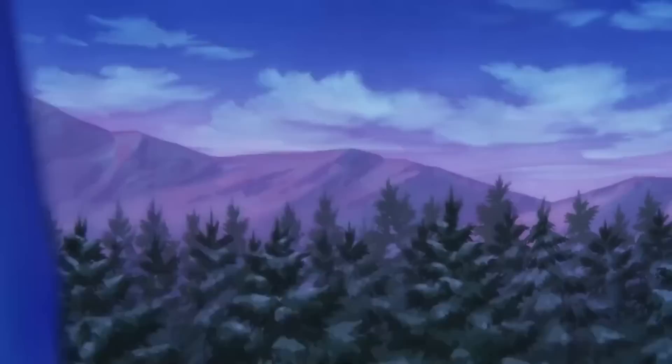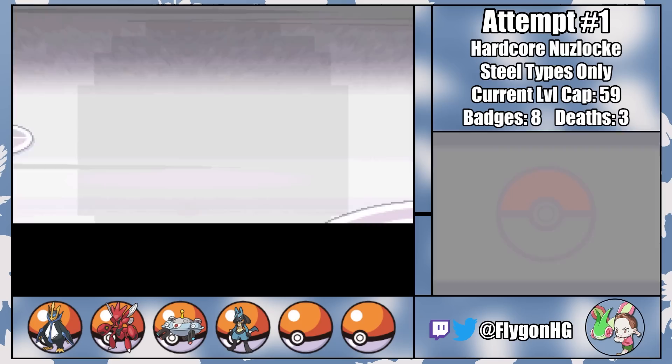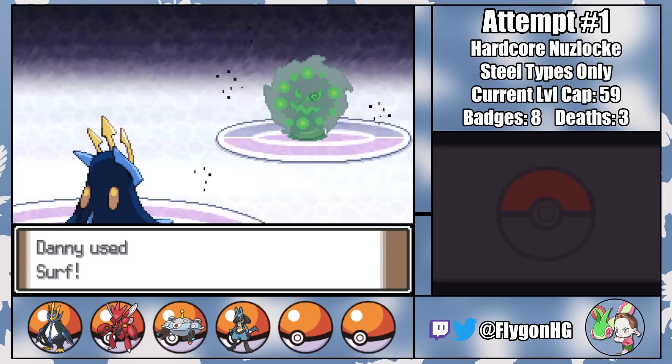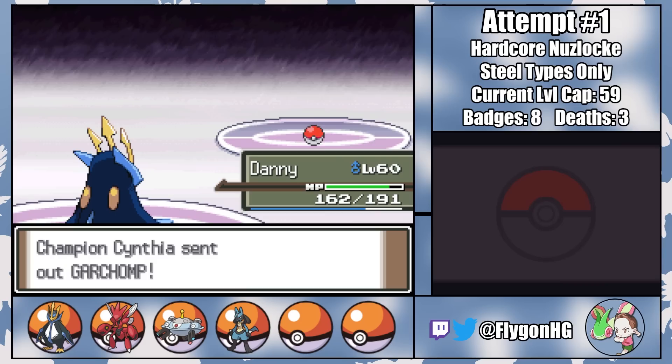I'm taken back to the very first time I fought Cynthia as a kid, and frankly she's even scarier now. I'm not about to reset here, so one way or another, this playthrough ends right now. Cynthia leads with Spiritomb, and I lead with Danny, the best of boys. With two Surfs, he can knock out Spiritomb, taking only a small amount of damage from a Shadow Ball in between. Danny's typing perfectly baits out Garchomp, so once again we've got to risk a critical hit.